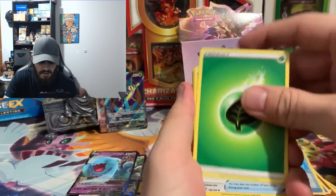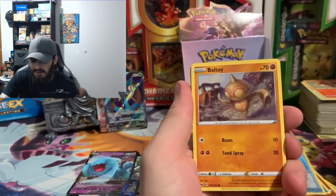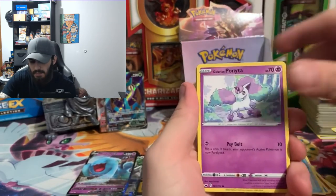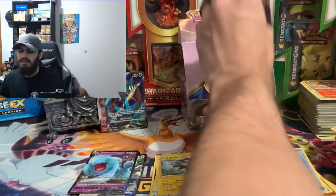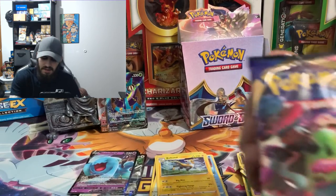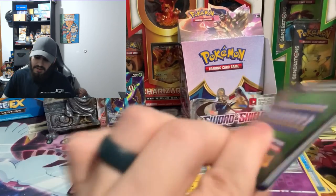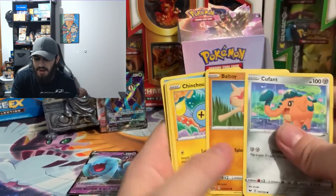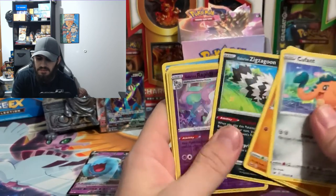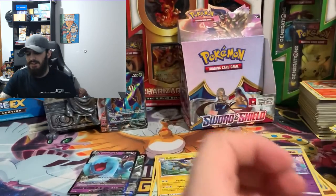We got energy, Sitrus Berry, Corviknight, Wailmer, Cufant, Bowtie, Sealeo, Ponyta, Minccino, reverse hollow of Sinistea, and a Grapploct. Here is our last pack — it's got a Snorlax V Max on the front. Green coat card — Cufant, Bowtie, Chinchow, Sizzlipede, Zigzagoon, reverse hollow of Rapidash, Lanturn — and then the rest is history.